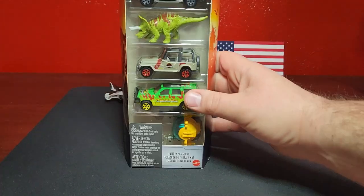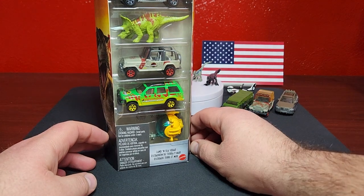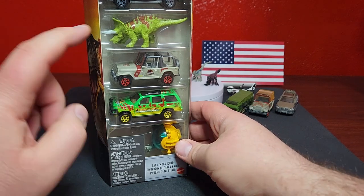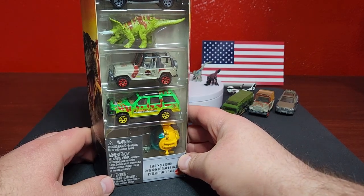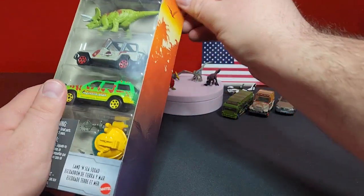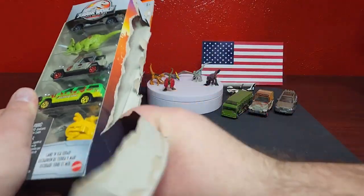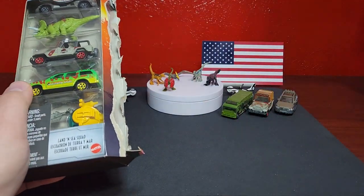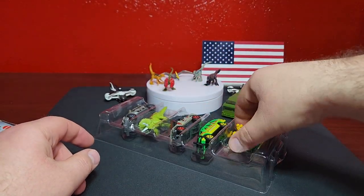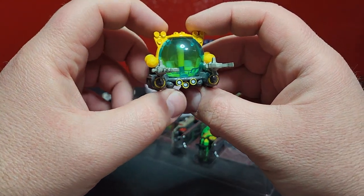Moving on to our very last five-pack of the whole shebang - this is the Land in Sea Squad. This one comes with a triceratops which is pretty cool, but other than that I think this pack is going to be absolutely dismal for a number of reasons. So we're going to get this open. This little submersible at the bottom - they don't fit in jammer cases, they don't fit anywhere.